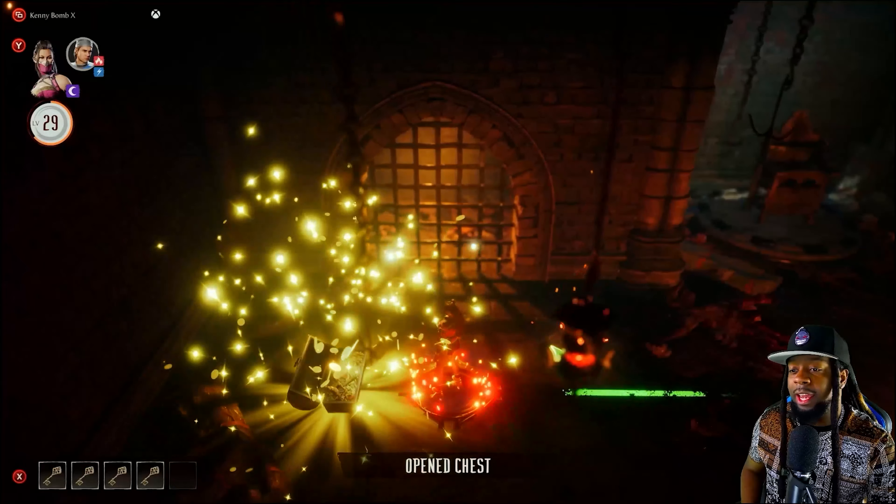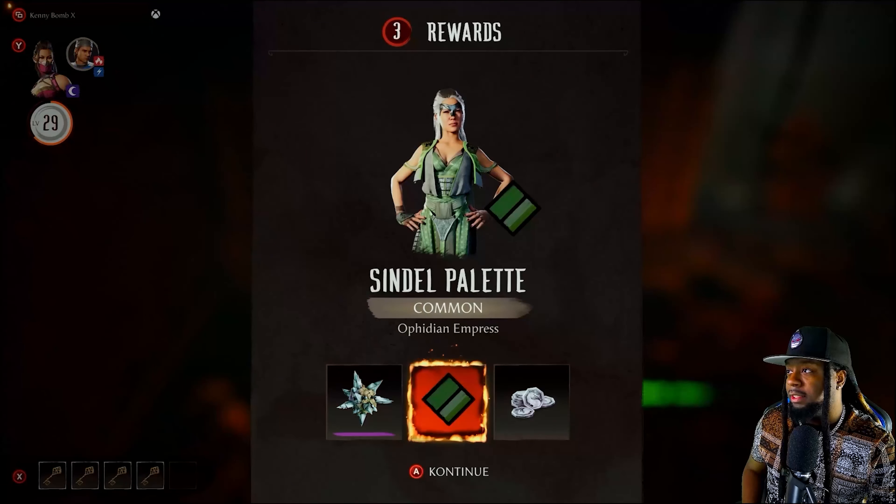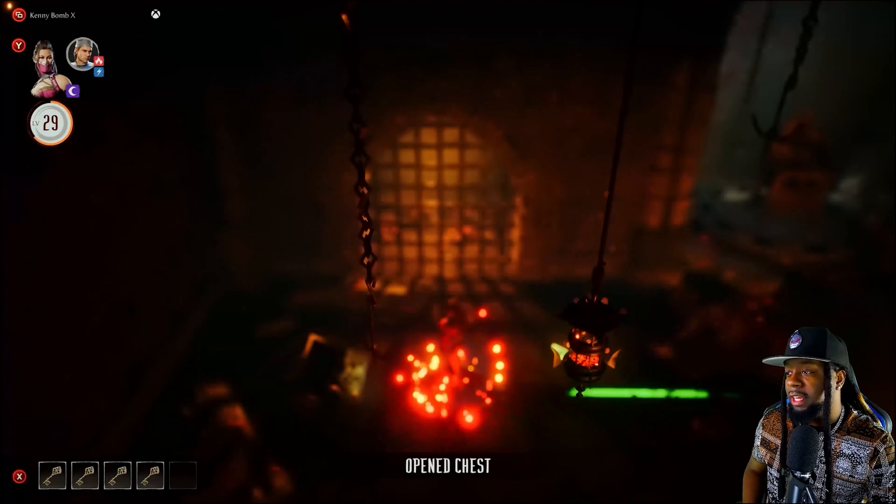Because I had to go unallocate all of the stat points. We got a Sindel palette - we got a reptile green Sindel palette. We'll take it.